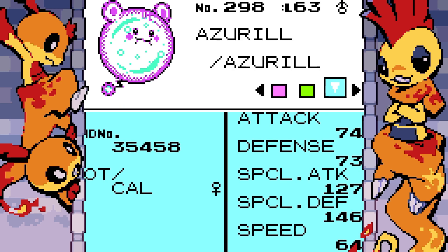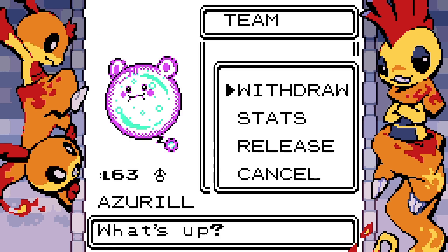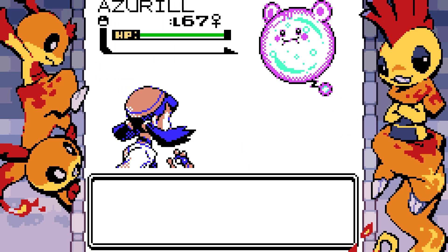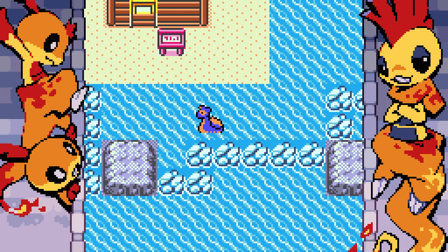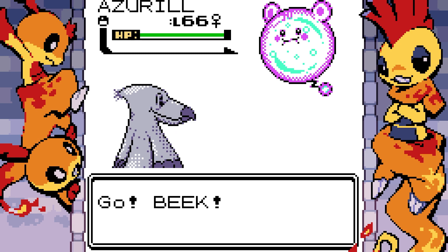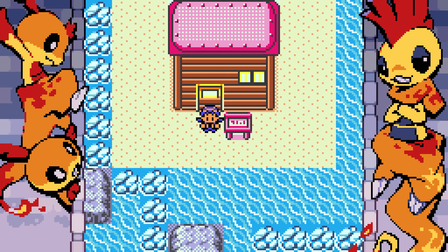Definitely going to add that to my team. It's probably going to suck because Ice types are just not good, but it's level 95 so I won't complain. I'll deposit one Pokemon and bring Shade with me. Its stats aren't the best, but it's better than Poochyena's — it's a usable Pokemon. Maybe I should use Azurel. The shiny odds in this game are like 1 in 1024, so I definitely could shiny hunt for it.